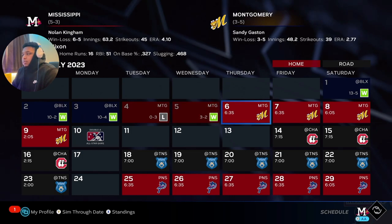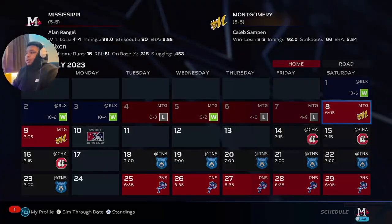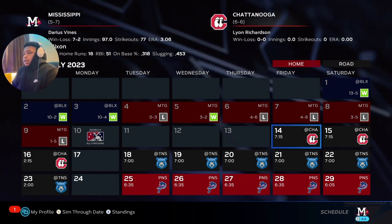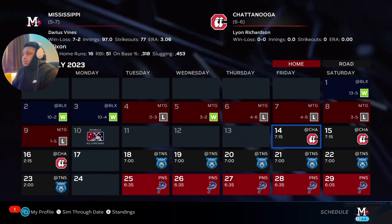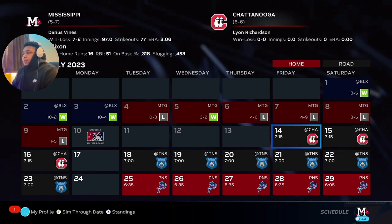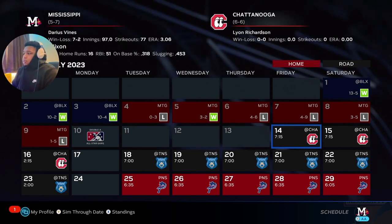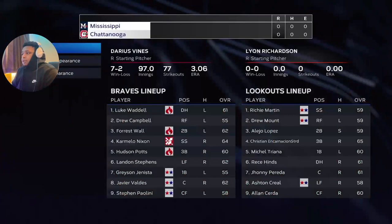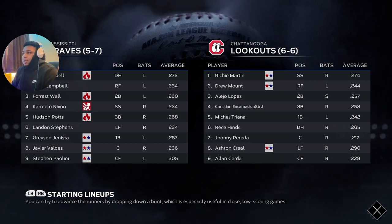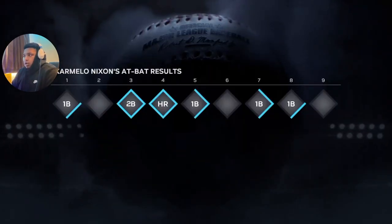Coming up on the All-Star game, the player is showing off improved power at the plate. Skip that All-Star game — you don't have to play it. You're gonna play the series directly after the All-Star game. You can turn off fielding and baserunning so these games go as quick as possible — you'll just be batting. I already have it off, so I'll hop into it. I'm not gonna show me playing all the games, that'd take too long. I just finished my last game of that series.